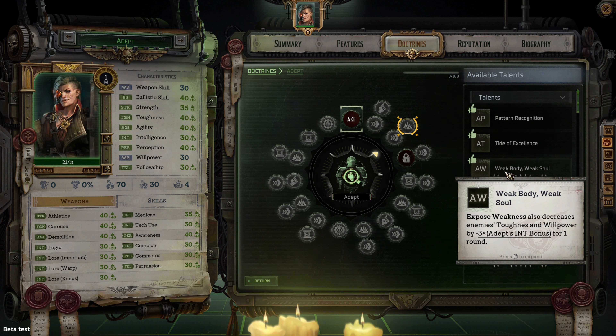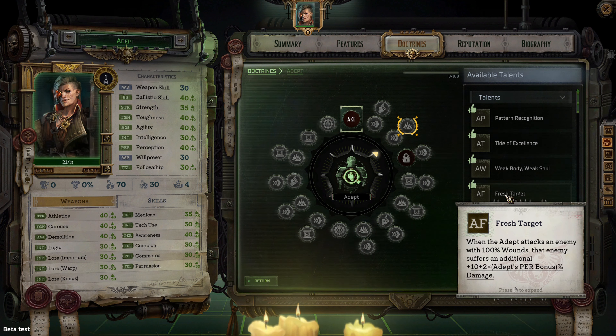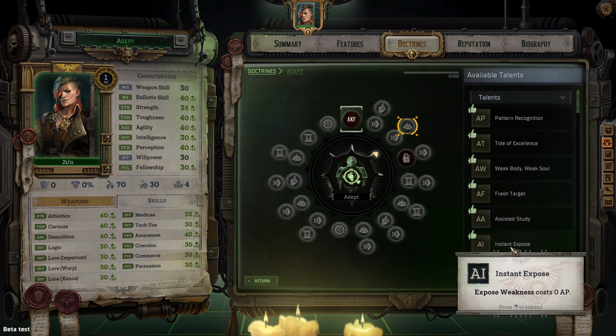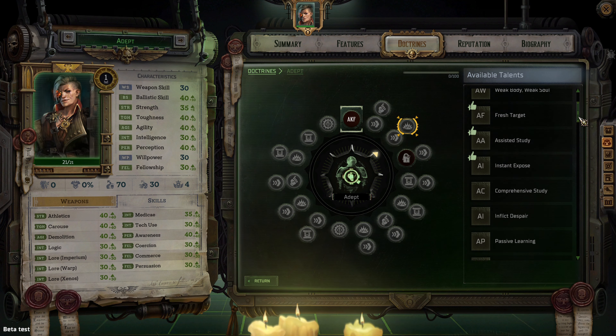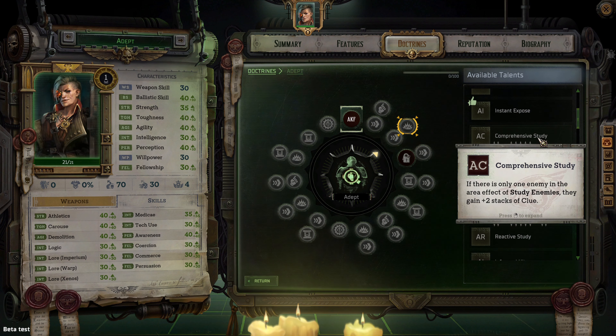Fresh Target — when the adept attacks an enemy with 100 wounds, that enemy suffers an additional plus 10 plus two times adept's perception bonus percent damage. Assisted Study — every ally in Study Enemies' area of effect adds an additional clue to the distribution; another talent I love as it increases clue stacks on enemies. Instant Expose — Expose Weakness costs 0 AP; the best talent to have if you have the Expose Weakness ability. Comprehensive Study — if there is only one enemy in the area of effect of Study Enemies, they gain plus two stacks of clue.